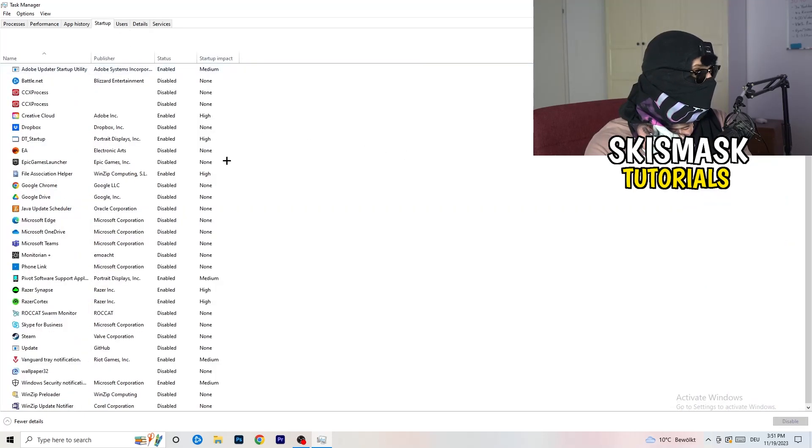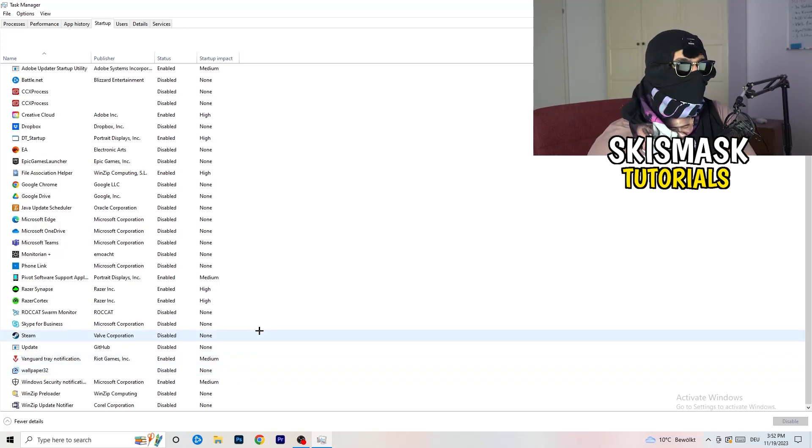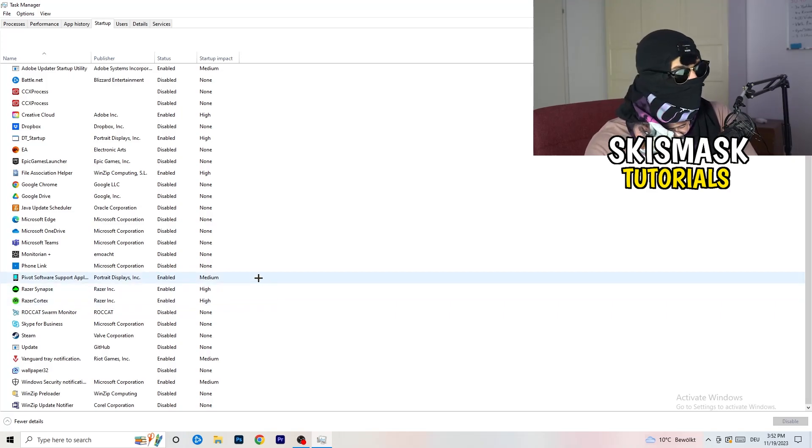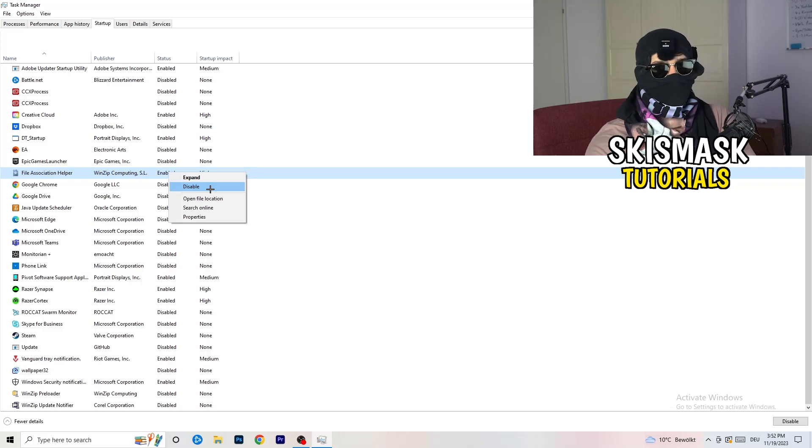Next, click on the 'Startup' tab in the top-left corner. At Startup I want you to disable every single program you don't want running in the background when you start your PC — basically everything besides Windows or Apple-related things. Having too many apps at startup takes a lot of GPU and CPU usage. Right-click anything that's enabled and simply disable it.